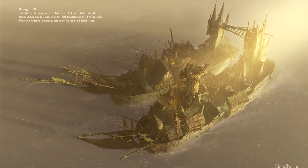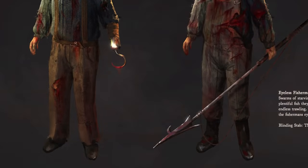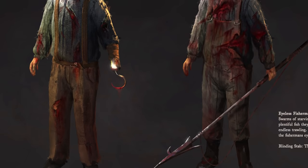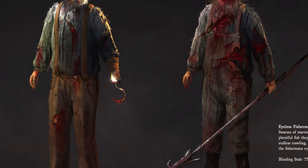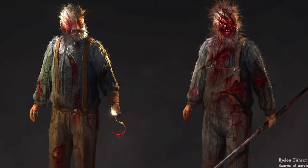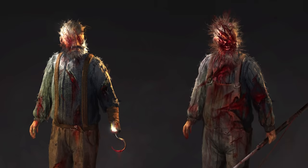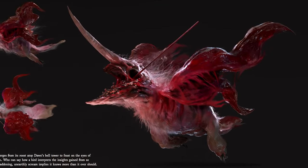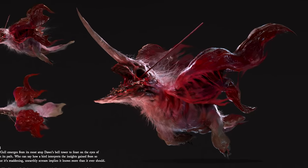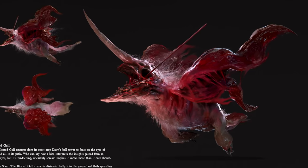The first to be boarded are the twin ships of dawn and dusk — a twisting labyrinth left to rot by its blind inhabitants. Swarms of gulls once circled overhead, but when the plentiful fish they were accustomed to were depleted by the massive boat's endless trawling, the starving gulls pecked and clawed at the fishermen's eyes, blinding each and every one. Who can say how a bird interprets the insights gained by so many eyes? Encounter them, and they will vomit hundreds of eyes at the player. If you are hit, the gull's true form can be seen for a fleeting second, which causes massive frenzy damage.